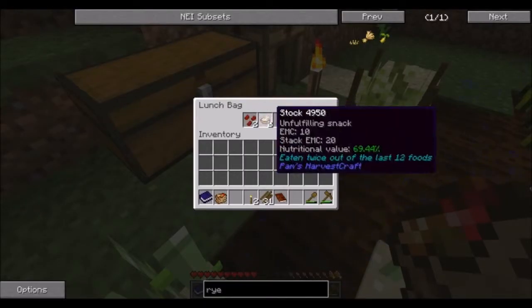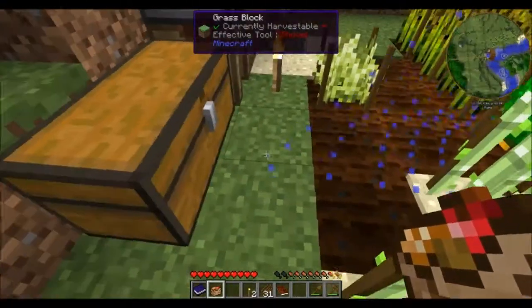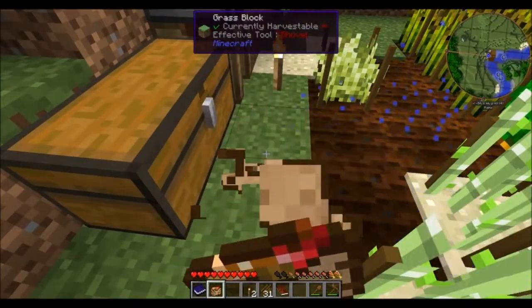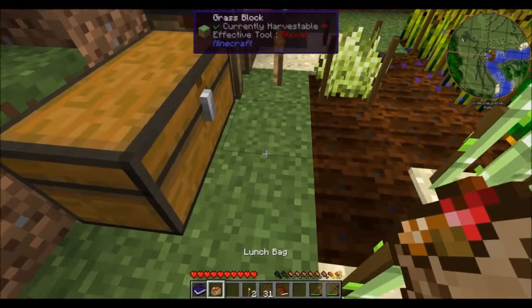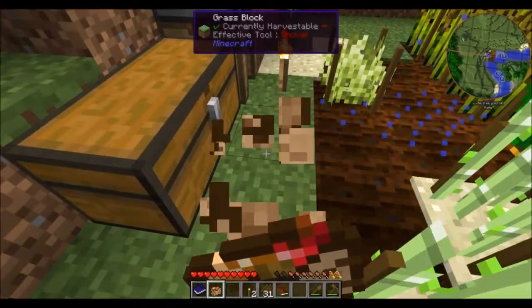A lunch bag is just a bag so you can't fit much in it, but some is better than none. Whenever I shift right-click it'll open and I can eat from it — it basically selects the best thing according to nutritional value. You can see this one is 90% so it'll choose that one.